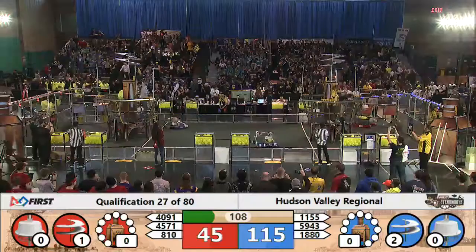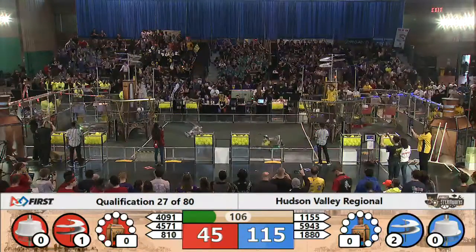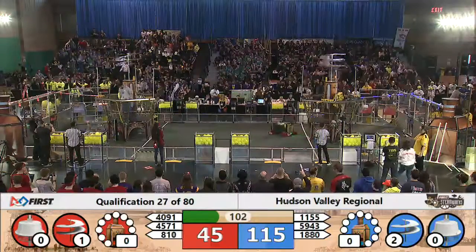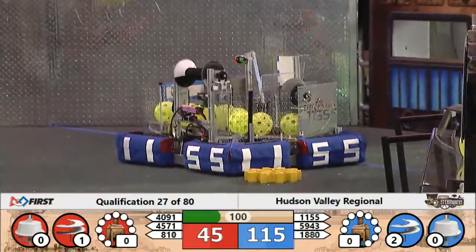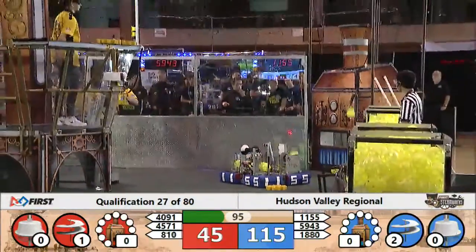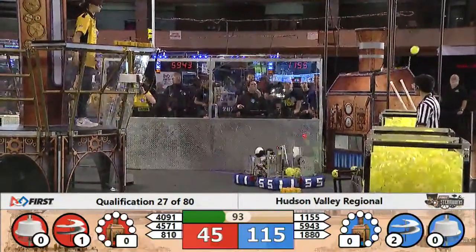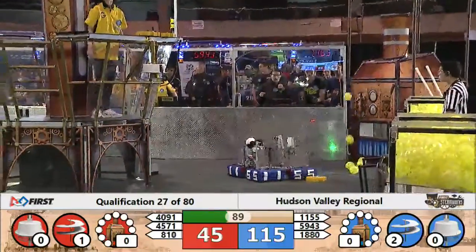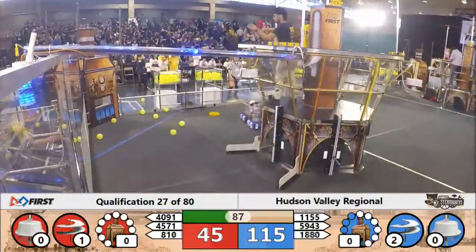The Red Alliance gets their first rotor going for 40 points. Two rotors on the Blue Alliance, one rotor on Red — 115 for the Blue Alliance, 45 for Red.